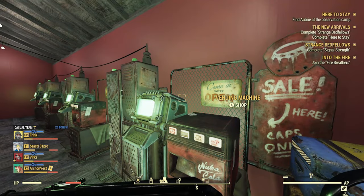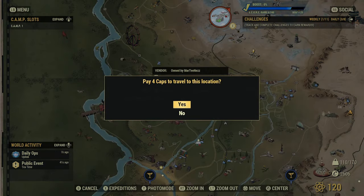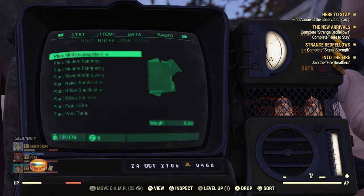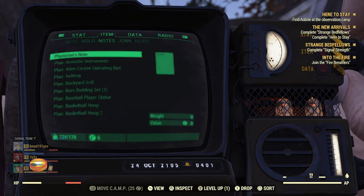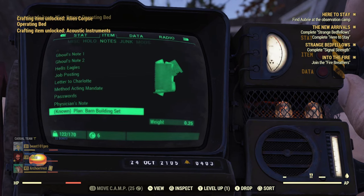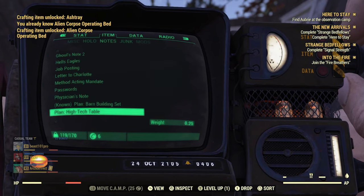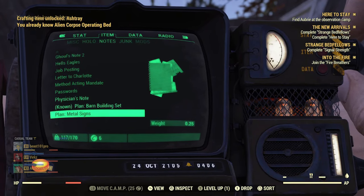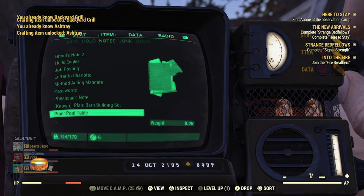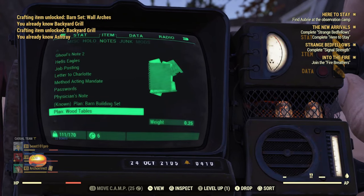One really important tip: make sure you redeem your plans as you go along. You don't want to buy the same plan twice. For example, I bought a barn building set plan and I already had it — I hadn't redeemed it yet so it showed as unknown. Go through and redeem your plans every now and again before moving on to more camps, otherwise you might accidentally rebuy plans you already own.